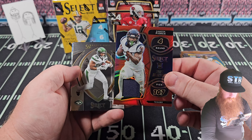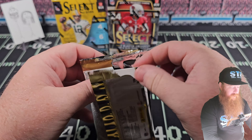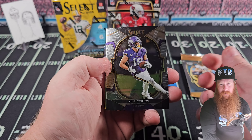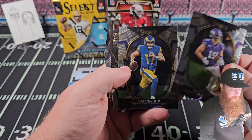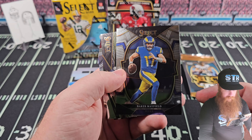Evan Neal. We will see a mem early here. Damian Pierce on the red. Mem card! Brie Saul and Jonathan Taylor. Draft selections, fourth round.